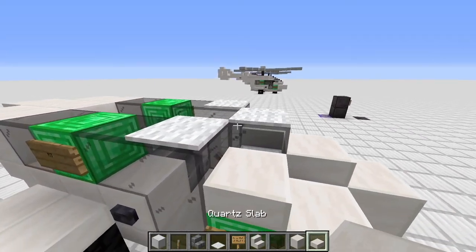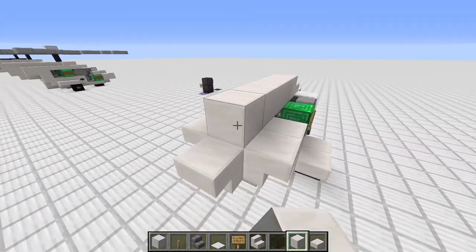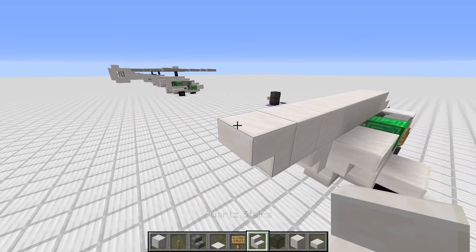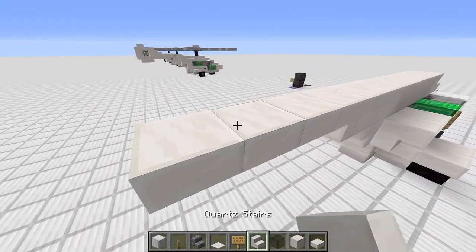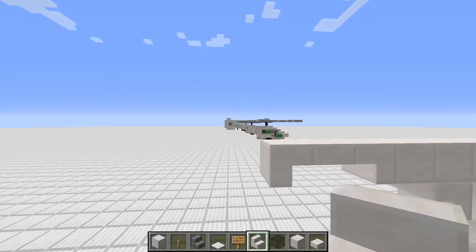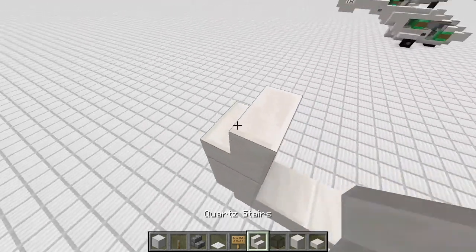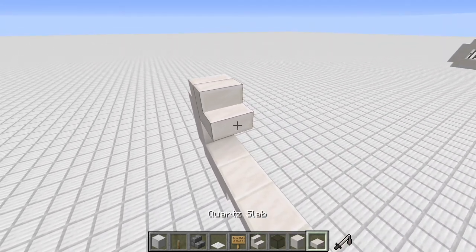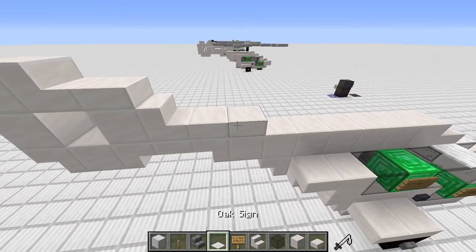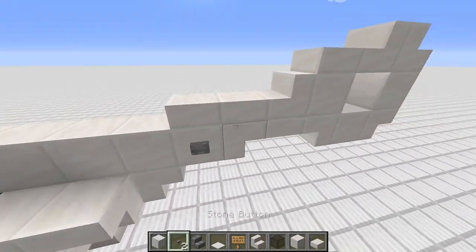We simply go slab, and from there one, two, three, four, five, six, seven blocks. After the seven blocks we have a quartz stair, then a quartz slab with another quartz stair facing in this direction — so we get this pattern. Then we have another quartz block, another quartz stair, quartz stair, quartz stair, quartz slab, another block, quartz stair, two blocks, and here we can detail a little bit with two stone buttons.